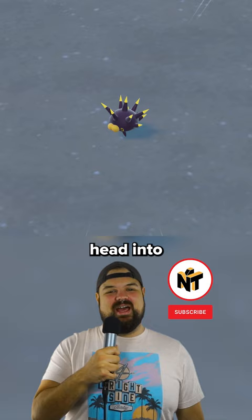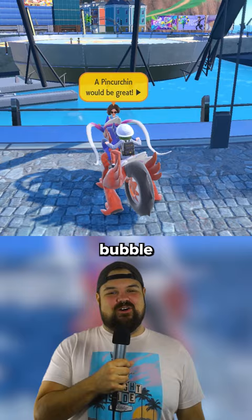Once you catch your spiky boy, you'll want to head into Lavencia Town and look near the big ring bridge. There, you'll find a lady with a yellow bubble over her head that reads, 'A Pincurchin would be great.'